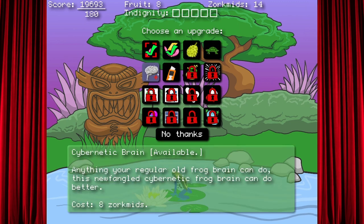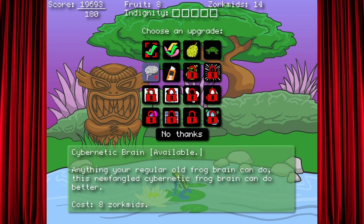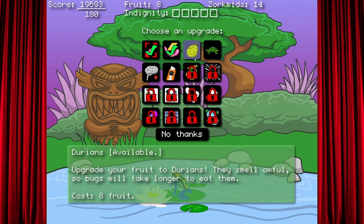I mean, you could get a cybernetic brain. As a human I know I would love a cybernetic brain. But read it. Anything your regular old frog brain can do, this newfangled cybernetic frog brain can do better. I sort of hate Zorkman's — I don't know what a Zorkman is. What is a cybernetic brain? I don't know. That brain might be superior to my own brain. I think I am smarter than a regular frog, but a cybernetic frog may have me. I'd go for the cybernetic brain.